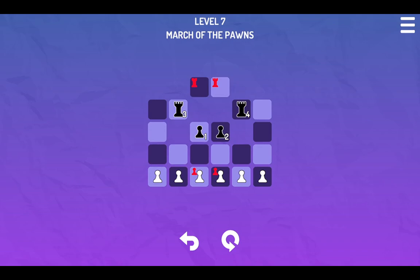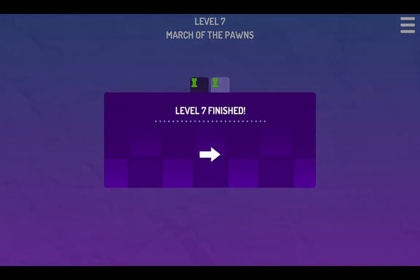One, two, three, four. So now we are playing with pawns only? Interesting. Looks like we can just have those passively capture and then push the three and four rooks into position.